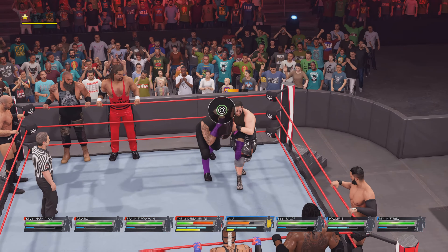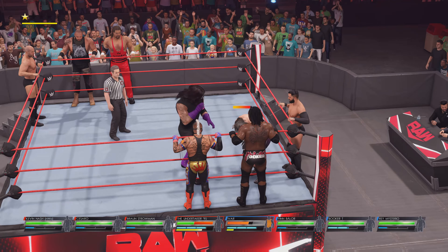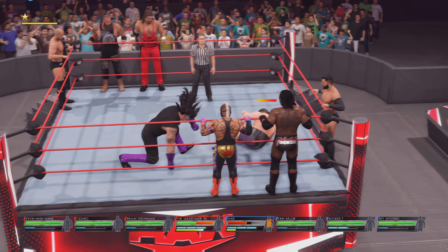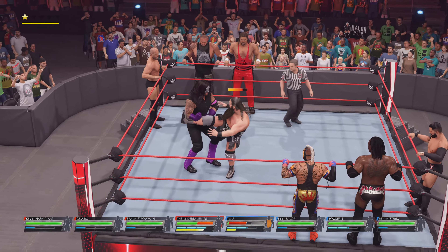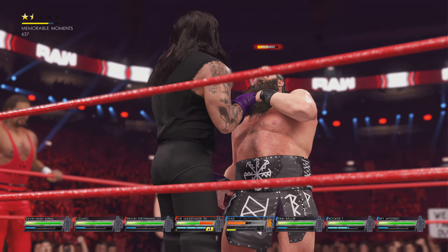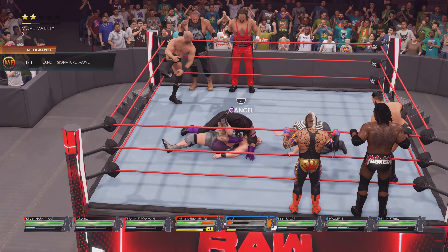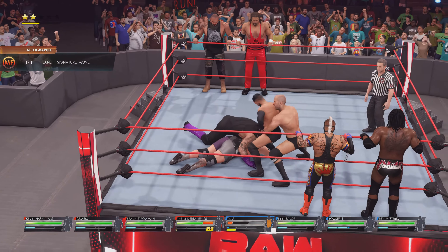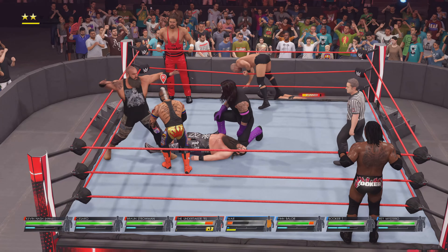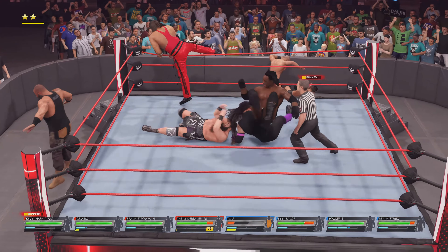I'm about to get my signature — I'll show you guys properly so it's easy to understand. I got my signature but still need my finisher, so I stunned him with normal moves and got my finisher. I went for the signature, then the finisher, then pinned him. Finn Balor came in, Cesaro threw him out, then R-Truth or Rey Mysterio came in, and Braun Strowman handled them.